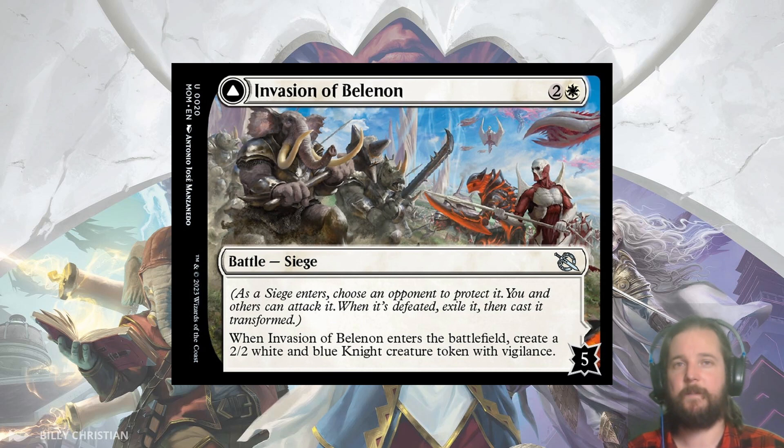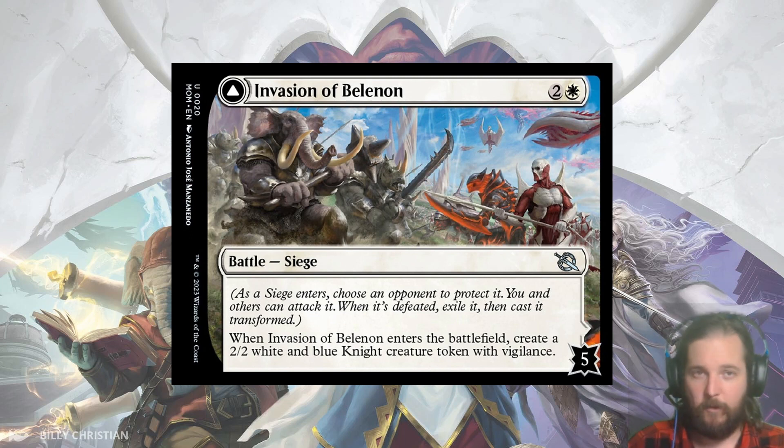That's it for the white commons. I think one of the problems with white is that most of the power lies at the uncommon level, but what it lacks in commons it certainly makes up for at the uncommon level, bringing 6 that caught my attention. First up we have Invasion of Belanon and our first Battle card. Battle cards enter the battlefield on your opponent's side. They have some sort of enter-the-battlefield effect and a set amount of toughness or defense. So you choose whether to attack the battle or your opponent, sort of like when a Planeswalker is in play. Then once you've dealt enough damage — 5 in this case — the card flips.